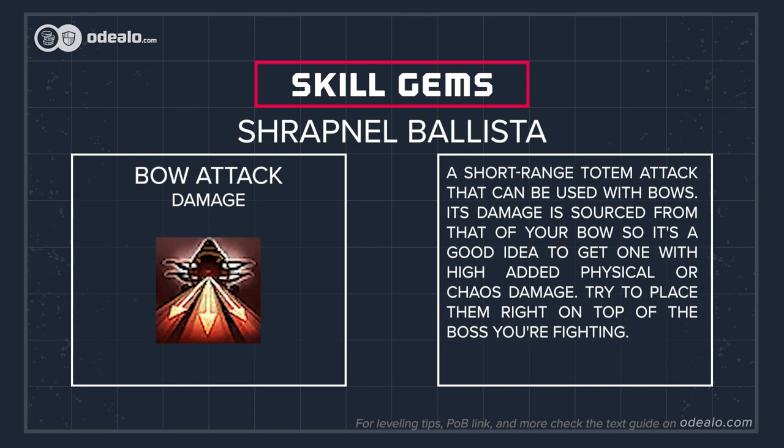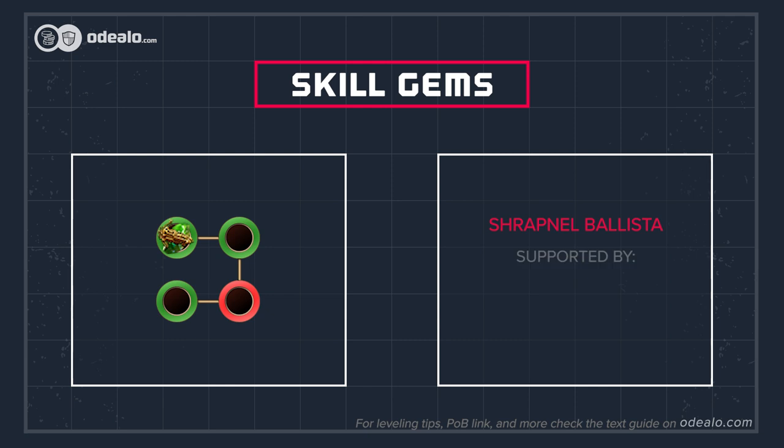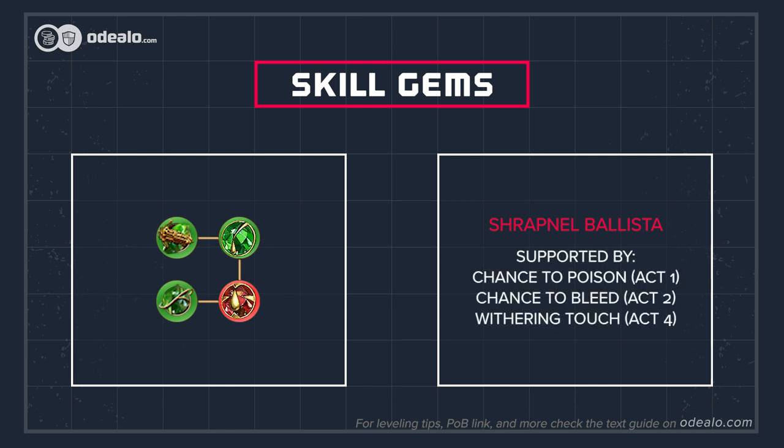Shrapnel Ballista can be used as soon as level 4. It's an additional source of damage. At first, you'll be able to summon two of them to aid you during boss fights — not only for more DPS but also to take some hits instead of your character. Shrapnel Ballista has a short range but it's able to shotgun enemies, meaning many of its projectiles can hit one enemy, afflicting many stacks of poison and dealing significant damage against bosses, especially large ones like Kataali.